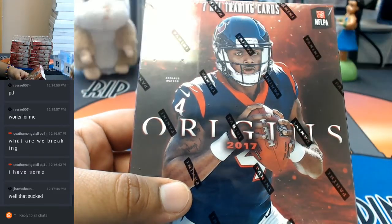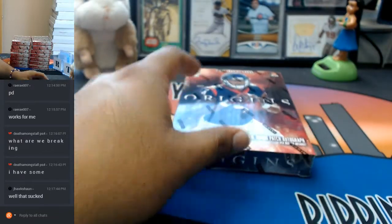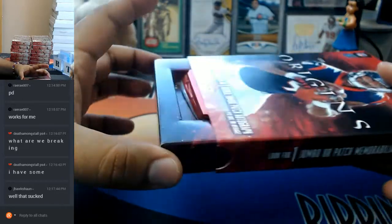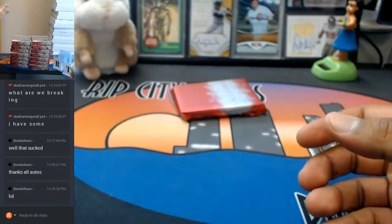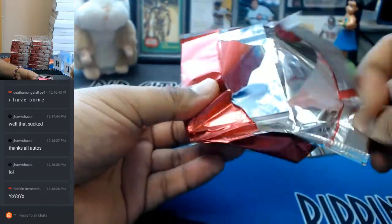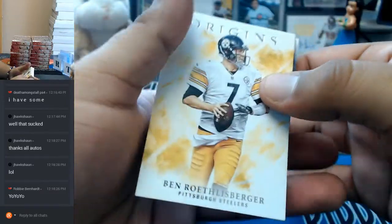Now that you've soaked that in — Jayhawk, I still wish you the best of luck. I wish you all the best of luck. Let's see what's in this. I learned my lesson from the first box — this thing does slide out. Look at that. What up, Robbie? Breaking some Origins football, baby. Just came out today. All right, let's see what this stuff is looking like.